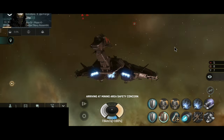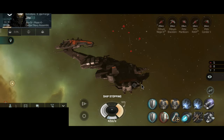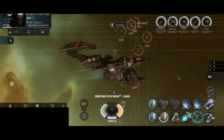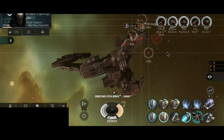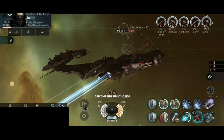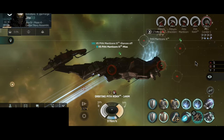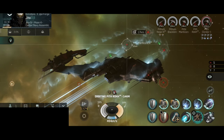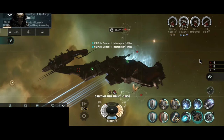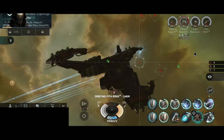You will not see a lot of Scorpions flying around because this ship has a very specific purpose. In a fleet, your purpose with the Scorpion will most likely be electronic warfare — using guidance disruptors on enemy Ravens, Typhoons, Mordu ships, and any other missile ship. Because the current fleet composition favors drones, you won't see many Scorpions around.